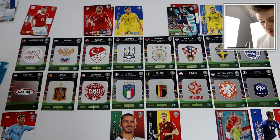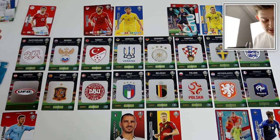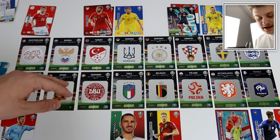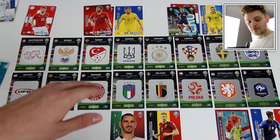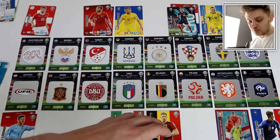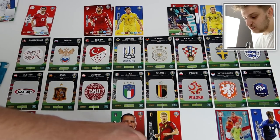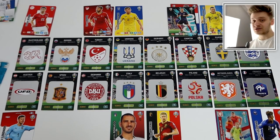Three packs down, we're halfway through. The half-time scores are: Switzerland 2 Austria 2, Russia 0 Spain 0, Turkey 2 Denmark 0, Ukraine 1 Italy 1, Germany 0 Belgium 1, Croatia 3 Poland 0, Sweden 1 Netherlands 1, and England 0 France 1.